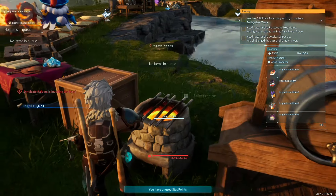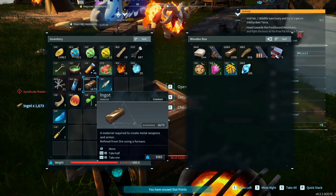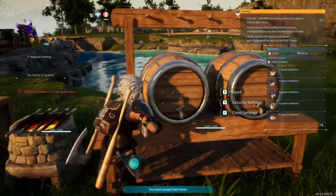We're being raided. This is horrible timing. I'm trying to move stuff around in the chest. We have 2,600 of those - that's pretty great. God, I'm trying to put stuff away, man.